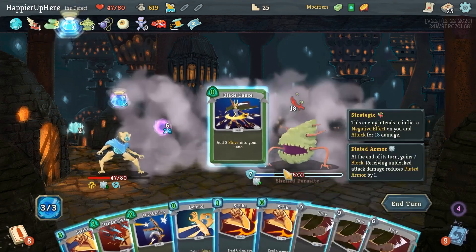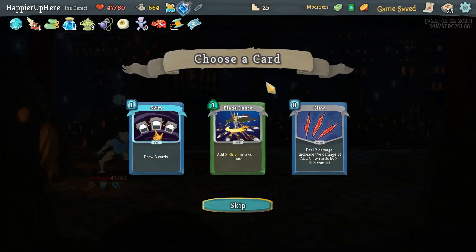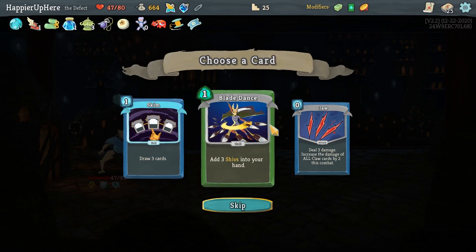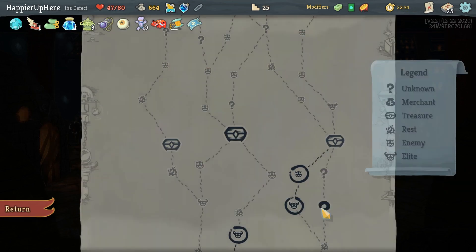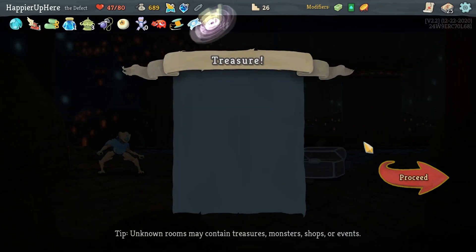I got a Dual Cast — good. Card rewards: Swift Potion, Blade Dance, Claw, Skim. I already have two of these and I really don't want Claw especially in a Snecko deck. I have to reject these. I got Data Disk — start each combat with one Focus. Very handy.